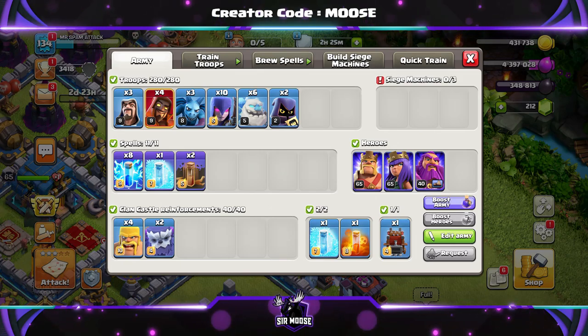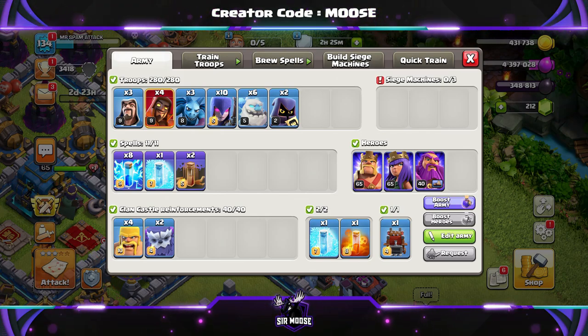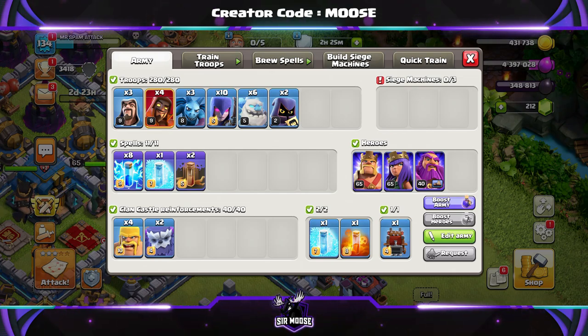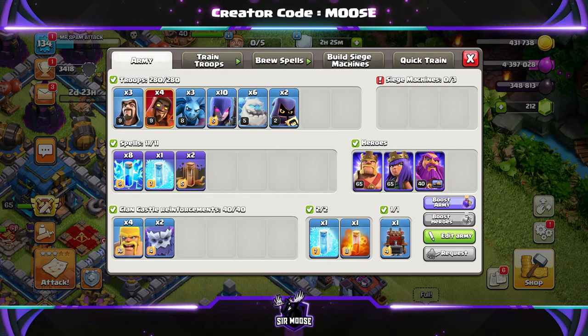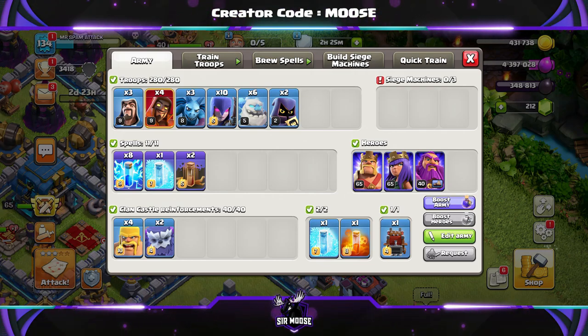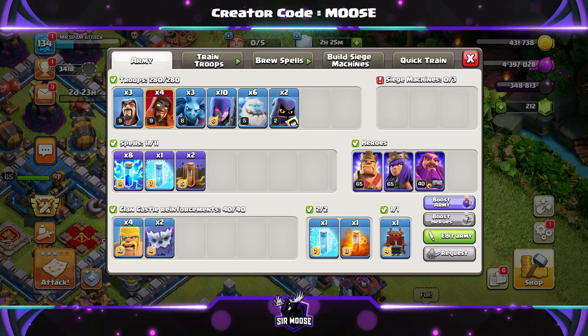Your army is going to consist of 3 wizards, 4 super wizards, 3 minions including of course Michael the Minion, 10 witches, 6 ice golems, and 2 headhunters. The spell loadout is going to be 8 lightning, 2 freeze spells in total, 2 earthquakes, and a poison spell. Clan castle troops are going to be 2 yetis and 4 barbarians, and we're going to be using the log launcher.